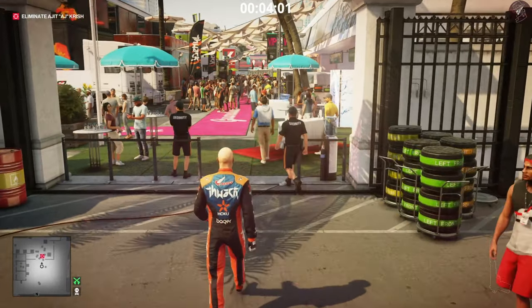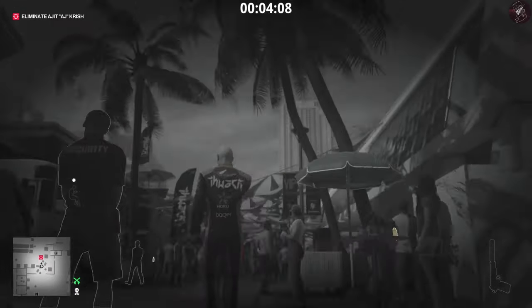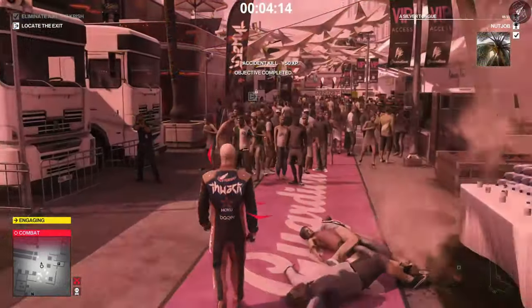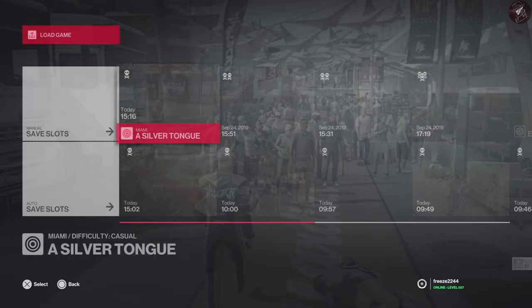It's just not worth trying to find a stealthy way of doing this, so you may as well just get it over with and then reload the save and carry on with the rest of the challenges. As soon as he passes underneath it, just go ahead and shoot it and you'll get the Nut Job challenge. Then reload the save and carry on following him back into the Thwack garage. That's two challenges out of the way so far.